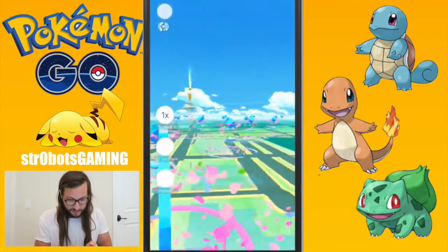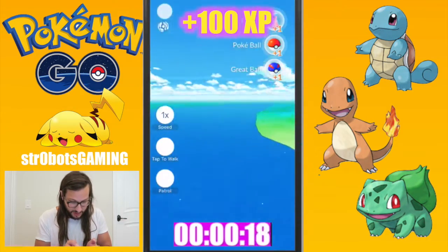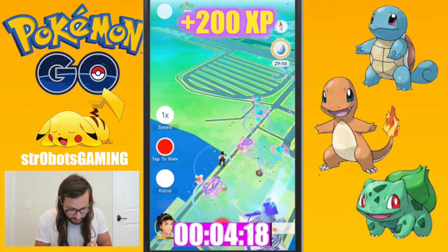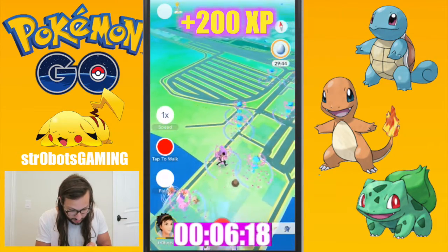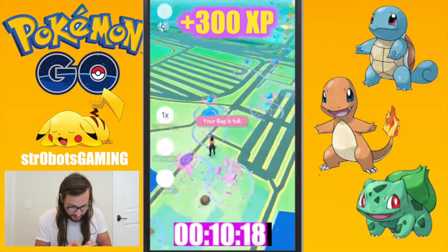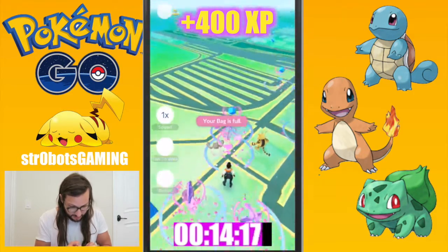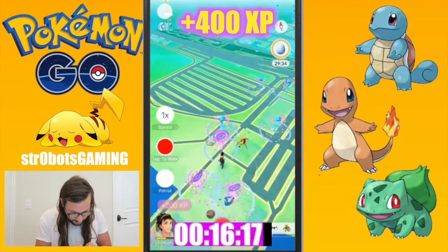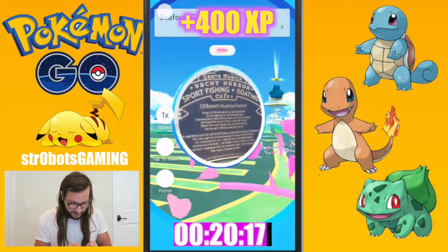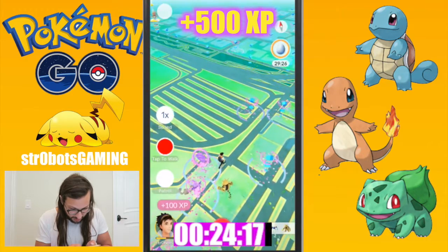Oh my gosh, it's like making it hard to click, trying to slow me down. Don't care about the items, just want the XP. Bag is full. Tap to walk — let's head this way. Here's a stop here. Tap to walk. Oh, we got another one already. Let's keep it going. So we're getting 100 each time for this because we've got our Lucky Egg going.